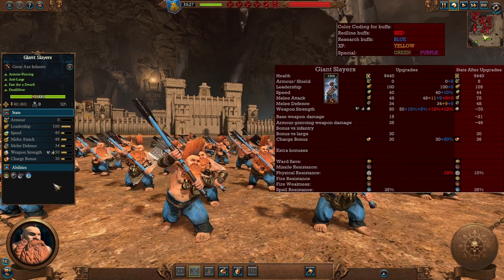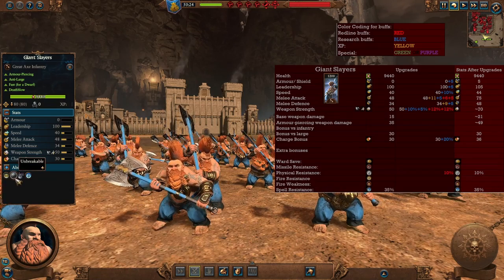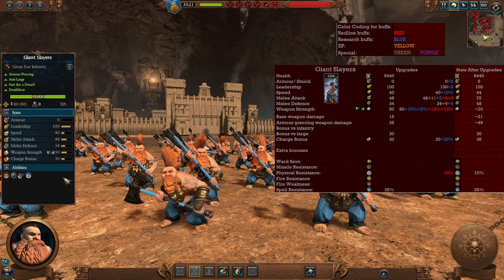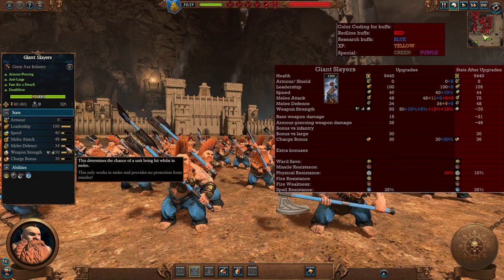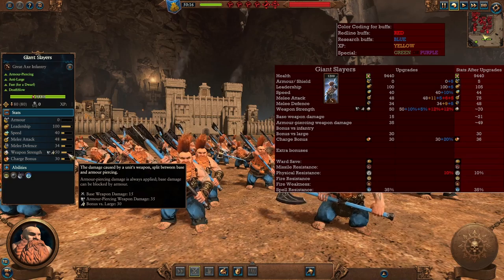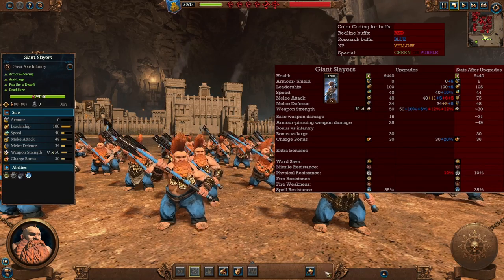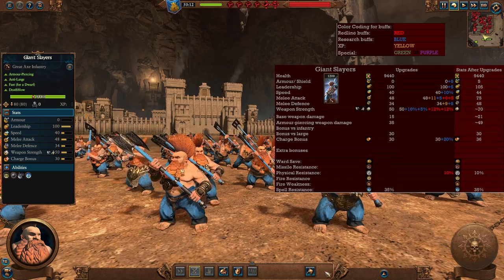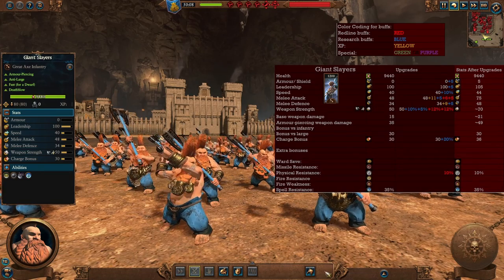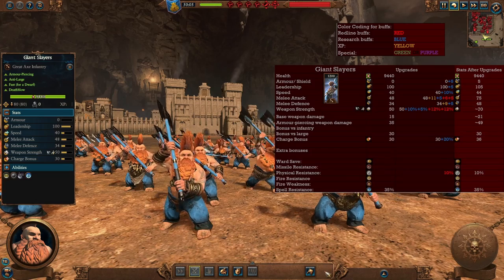If you still need more power fighting large entities, the Giant Slayers are the answer. The difference is they don't have any shields, but they are still unbreakable with that Death Blow ability — more damage when under 20% health. They have decent melee attack and not much melee defense, so these are more offensive units. They gain armor piercing weapon strength and a decent amount of bonuses versus large. These are the guys you send against any monster — they'll get rid of it. In the late game they get tons more melee attack and weapon strength, and a nice charge bonus.